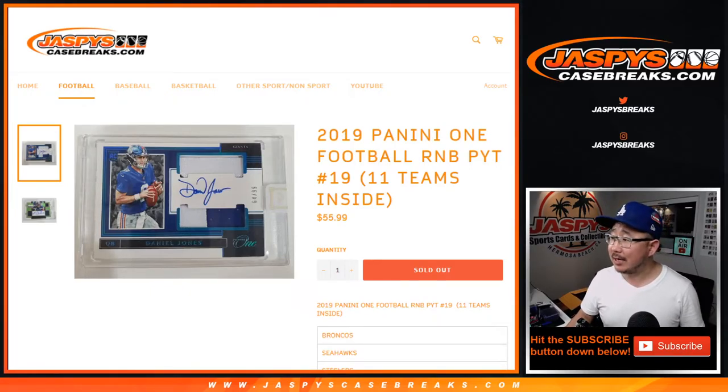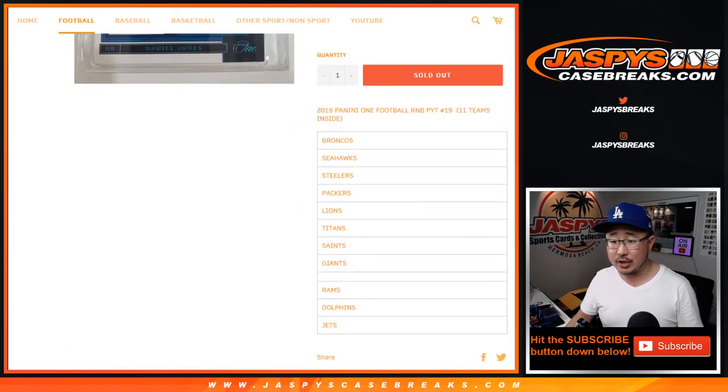Hi everyone, Joe for JazzPeaceCaseBreaks.com coming at you with 2019 Panini One Football Random Number Block Randomizer for Pick Your Team number 19, which is sold out. So that's going to be in a separate video on this channel.